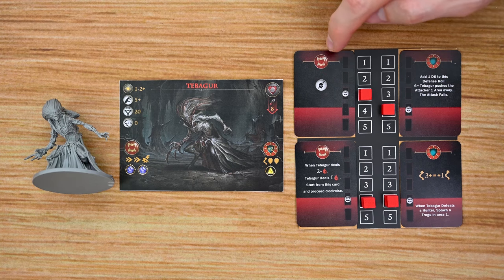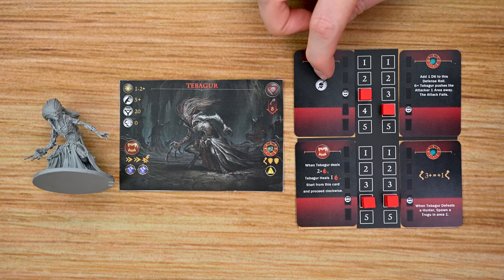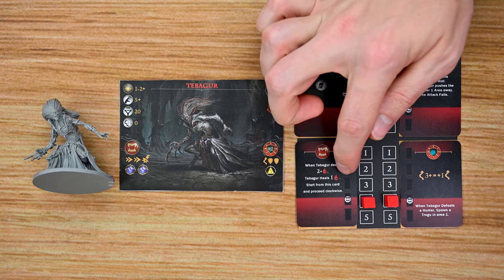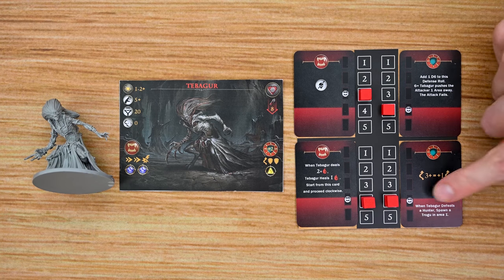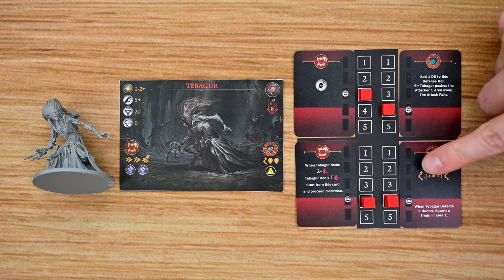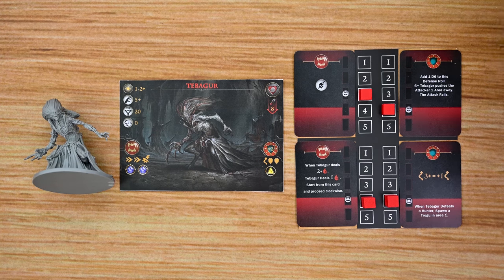With this vampire, she has two attack cards and two defense cards. One attack card gives her a critical damage ability — when she rolls the critical symbol on a die, she activates it and does a wound. She also has an ability that if she does two or more damage she heals a wound. On her defensive side she adds a d6 when she makes a defensive roll, and if she rolls a one, that attacker is pushed out of her space and all of that attack fails. She also has an ability that if she defeats a hunter she adds a new guardian to her area, and she gets a bonus if she rolls three or more dodge symbols — she gets to add an additional dodge, so she's going to be even more defensive.